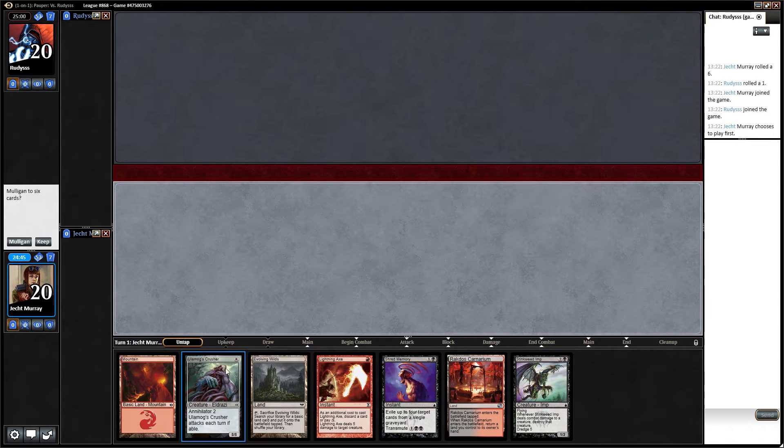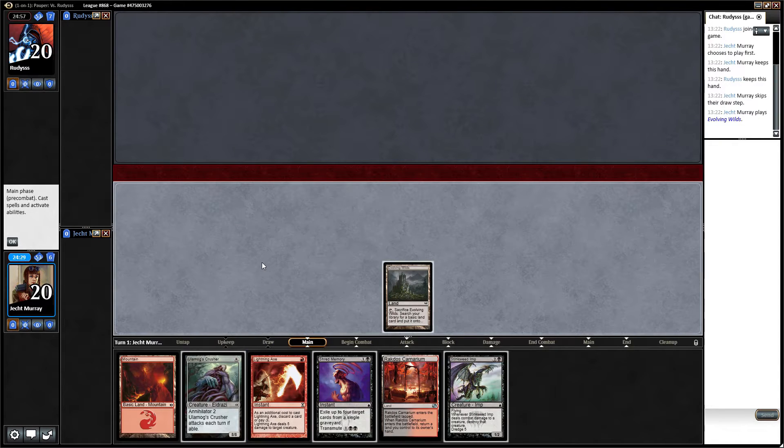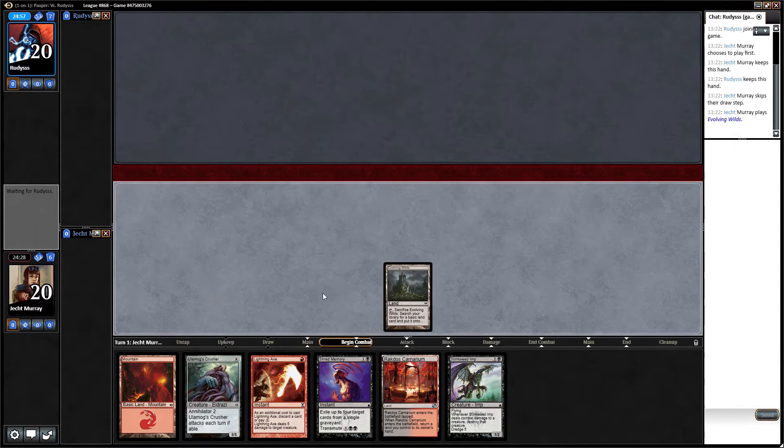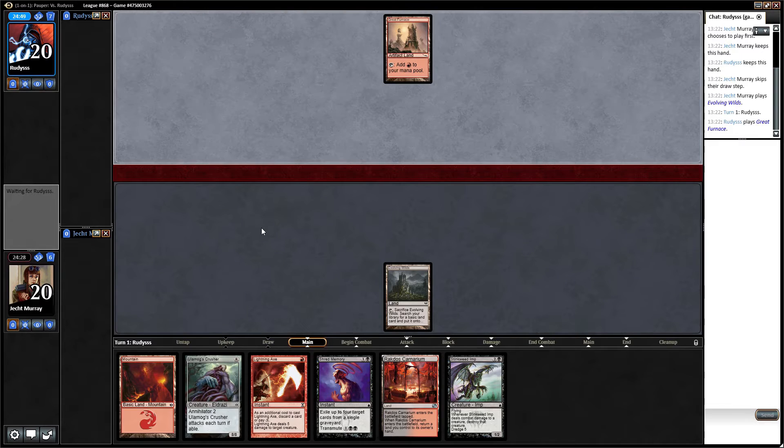We get to lightning axe something and eventually shred memory for exhume. I don't think we want to play lightning axe on turn 1 since we can't even play exhume as things stand. So I'll play this and go get a swamp, since we need double black to transmute the shred memory. We'll see what's going on with our opponent.